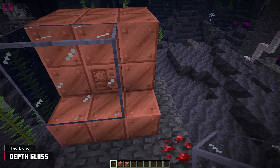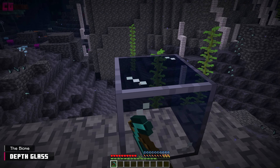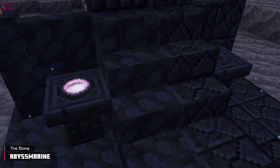Depth glass provides better visibility underwater due to the edges connecting seamlessly. It's also used in a multi-block build for the submarine. And unlike vanilla glass, you can pick it back up after placing it. Abysmarine crafts into two new block sets and the Abyssal Altar. This altar is crucial for trading with the Deep Ones.